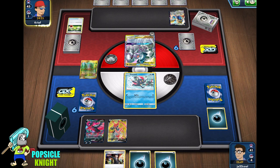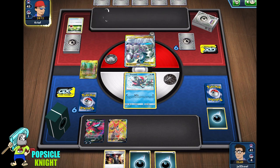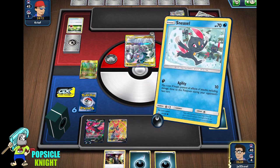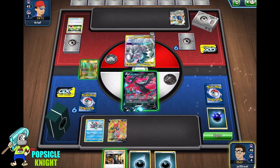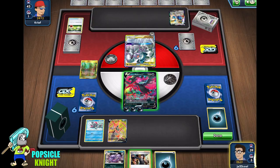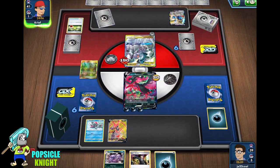That's going to be very hard for us to recover from if they're able to use that GX attack. They're getting Intrepid Sword. Because in this turn, we can just retreat into Moltres and then attack ADP. And even if they use Altered Creation, we can knock it out, and it's going to be hard for them to energize Zacian V. So let's put more energies in the discard pile, thin out our hands so we can draw one card with Cricketune, and use Aura Burn for 190 damage onto this ADP. We can knock it out on the next turn.